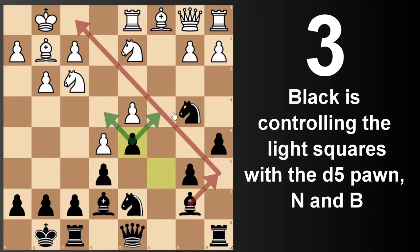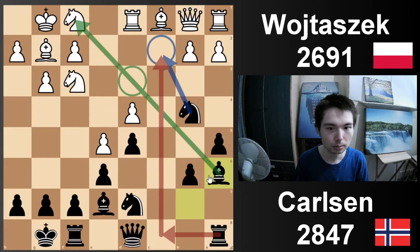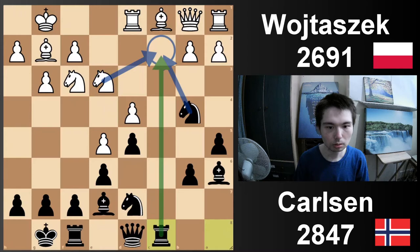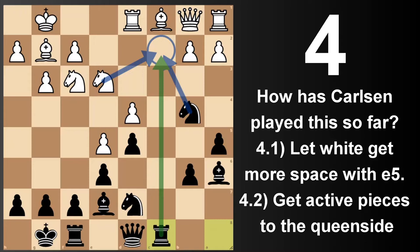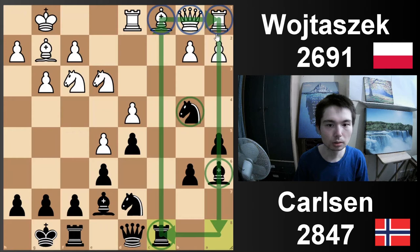White needs to get his pieces out, so knight f1, so then this bishop can come out. Bishop a6, knight e3 — white controls the c2 square, black also controls it. So really, how has Magnus Carlsen played it so far? He's allowed white to get space, get the center with three pawns. He's allowed white to get even more space with e5. But as a result, if we look at the queen side, Magnus has got all his pieces out on this side of the board — knight, bishop, rook — and white still has all of his pieces at home.